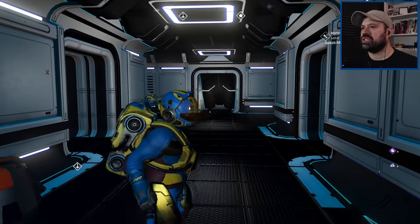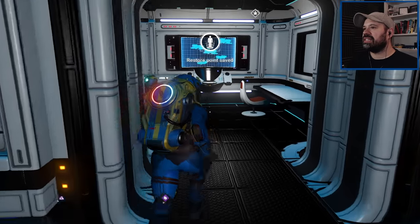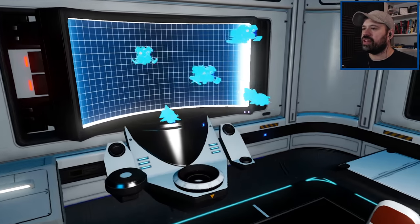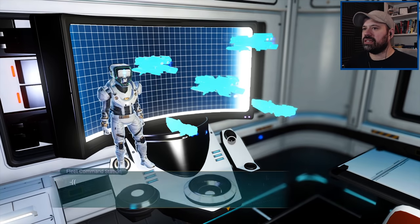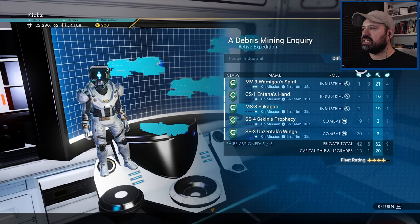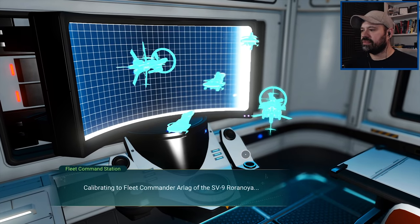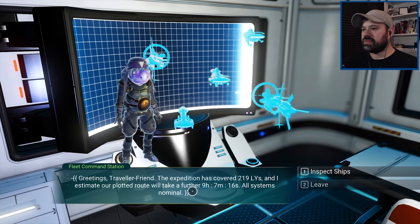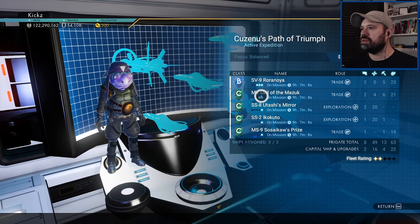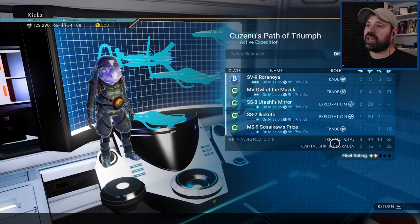One frigate is sitting at home alone now. The room briefly glitched out but it's back. We do a manual save. Checking both fleet commands: one expedition is five hours 46 minutes out, the other is nine hours seven minutes. You can inspect all ships, see their difficulty rating and fleet rating. They all look fine. We'll check back in about 10 hours to see the results.